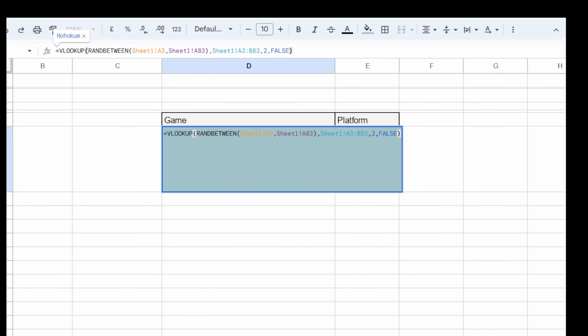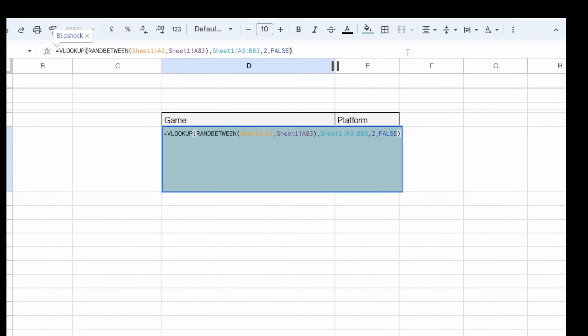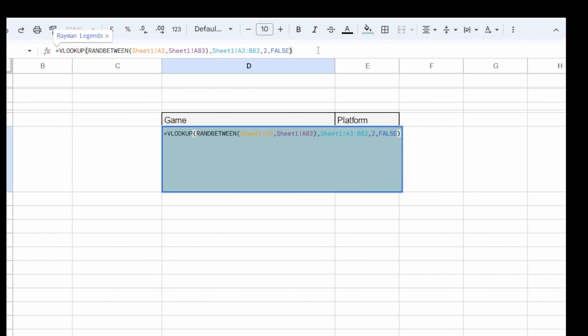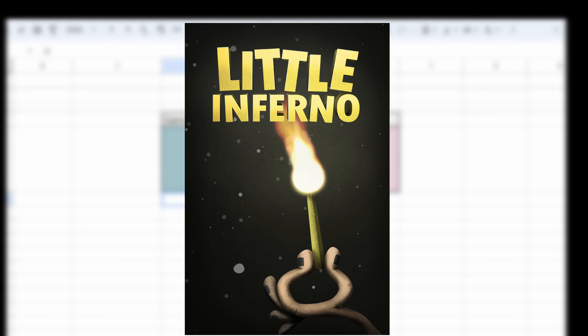For the first game, I got Axiom Verge 2. Never actually played the first one, but it looks very cool. For the second game, I got Luftrausers. I probably got this through Humble Bundle a very long time ago, but I never actually touched it.